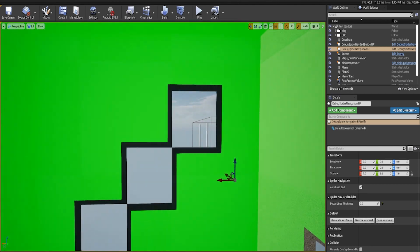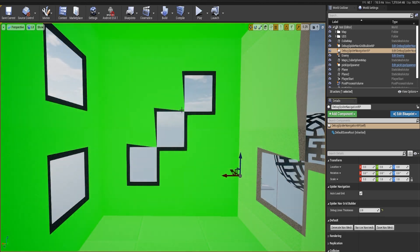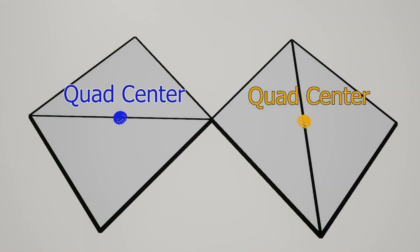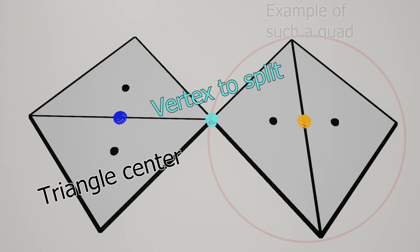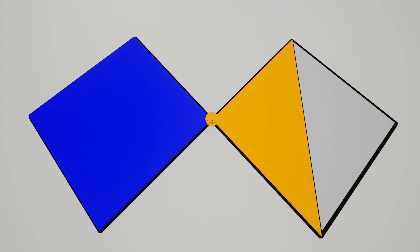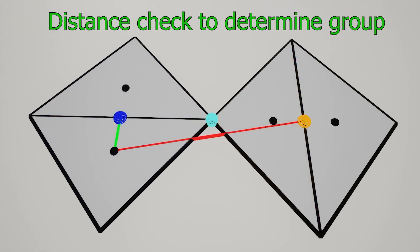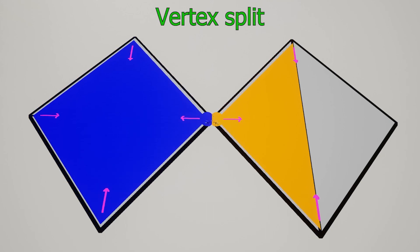So for the encoding to work properly, the vertex would need to be split into two vertices, where each takes a different encoding. To have it split correctly, I needed a way to group the triangles connected to the vertex, as the already-grouped quads weren't guaranteed to have both their triangles share the vertex being split. Then I needed to assign one group the new vertex and translate both vertices in the previously calculated directions. To achieve the grouping, I simply checked which quad center the triangle was closer to — and since it worked, I gave it the uninspired name: the split algorithm.